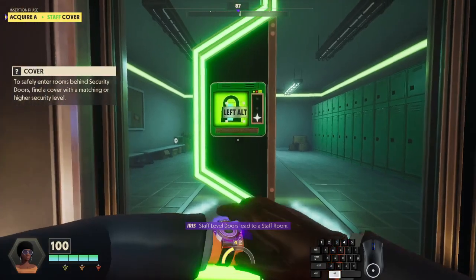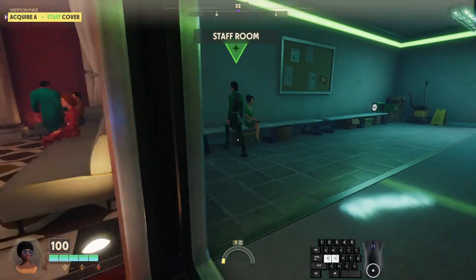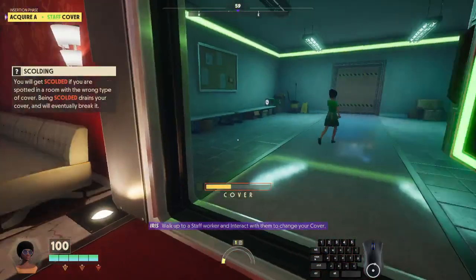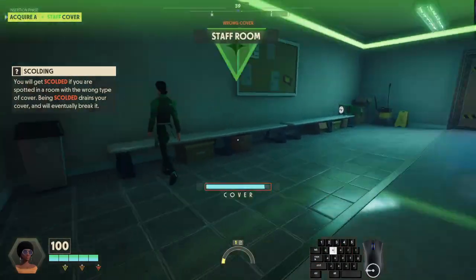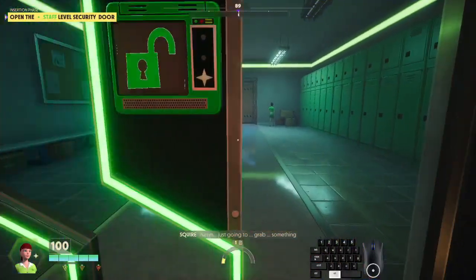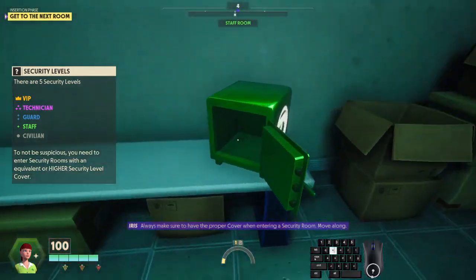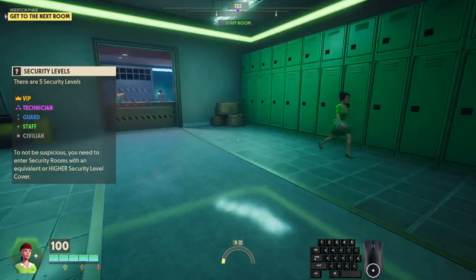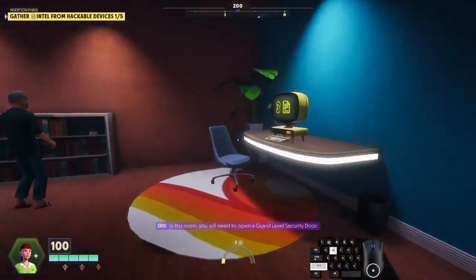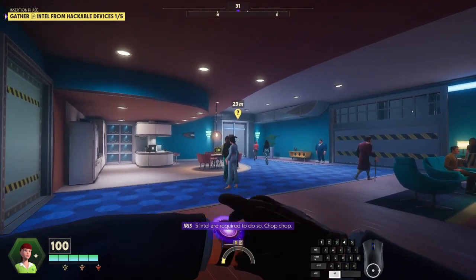Staff level doors lead to a staff room. To blend in, you will need a staff cover. To change your cover, walk up to a staff worker and interact with them. Always make sure to have the proper cover when entering a security room. In this room, you will need to open a guard-level security door. Five intel are required to do so. Chop-chop.